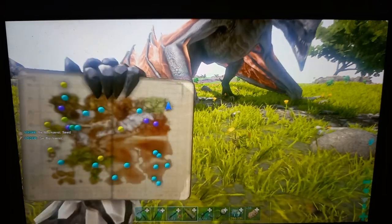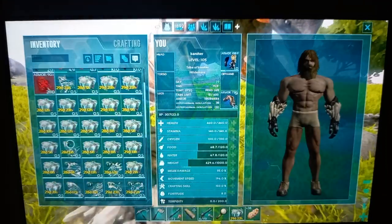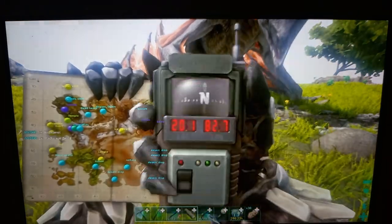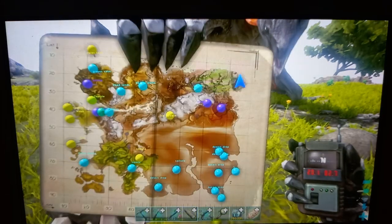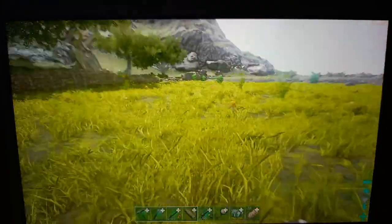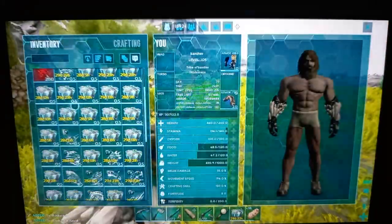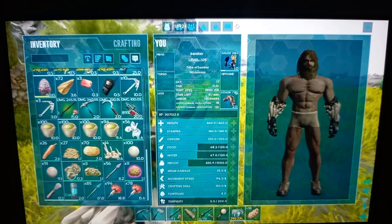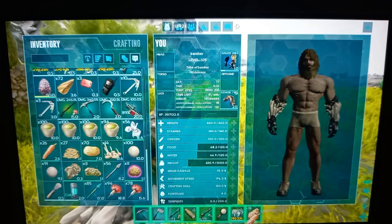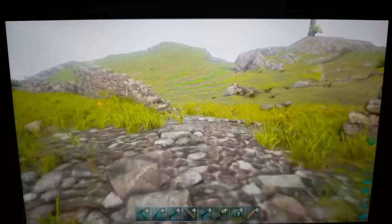Come to this area right here on Ragnarok. Let me grab my GPS — here's the coordinates and here's the map in the Highlands. Once you have the Rockarrot, just put it onto your hotbar. I found a way that's pretty easy to do — you don't even have to be sneaky. So put it onto your hotbar.